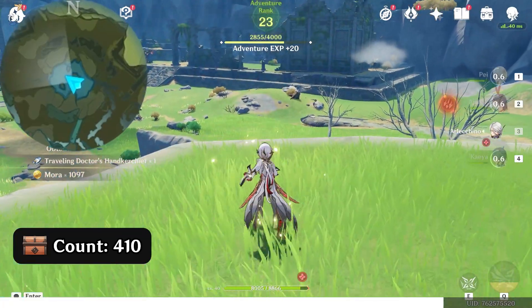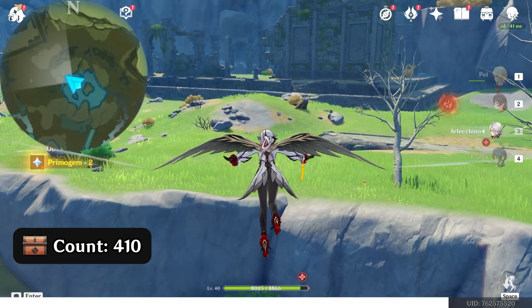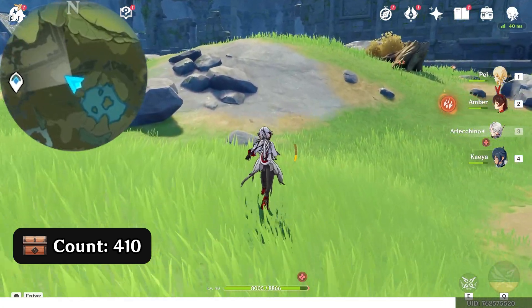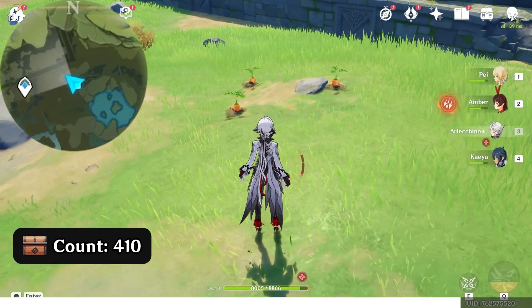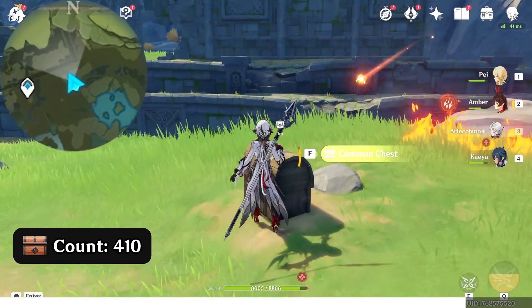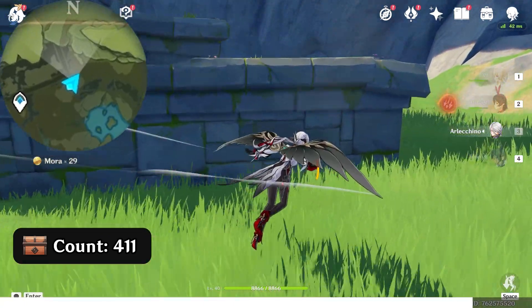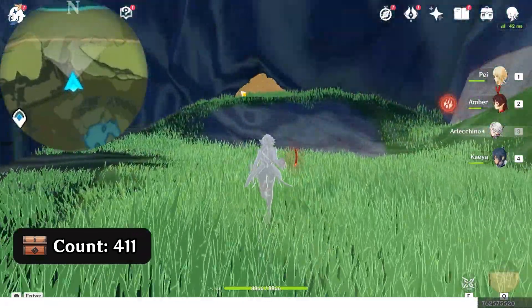Head northwest, up left on the map. Pick up the carrots. Defeat the enemies. Head north, upward on the map. Break this large rock pile.